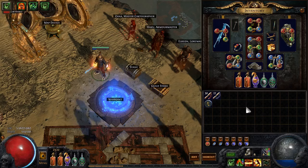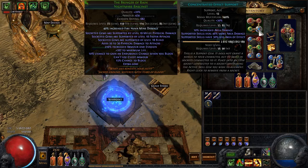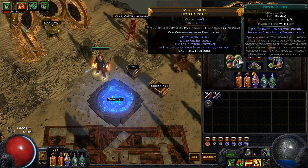For gem links, we have Sunder, Fortify, Concentrated Effect, and Poison as the main skill, and also a 4-link Warchief to help with single target: Warchief, Poison, Concentrated Effect, and Melee Physical Damage.